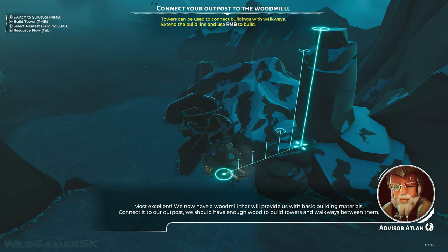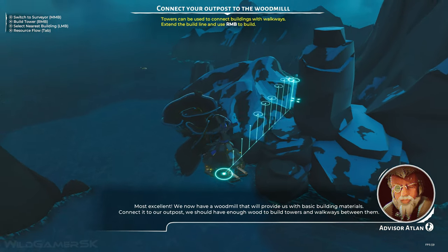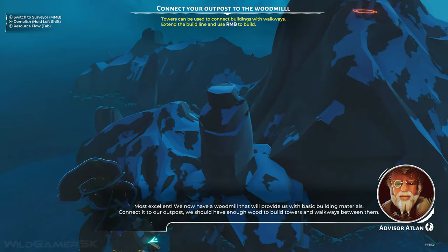Most excellent. We now have a wood mill that will power our basic building needs. Connected to our outpost, we should have enough wood to build towers and walkways between them.